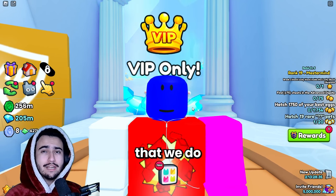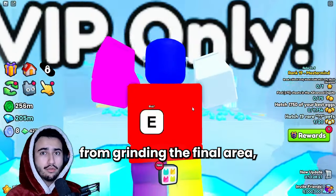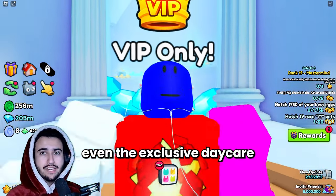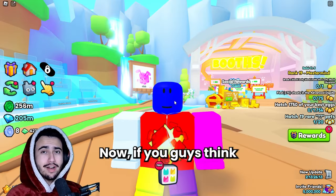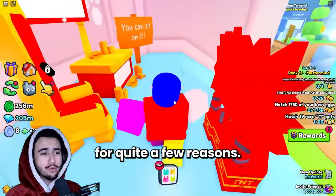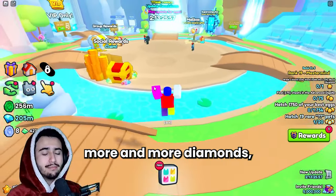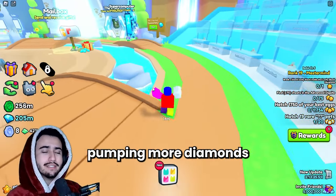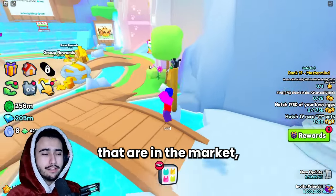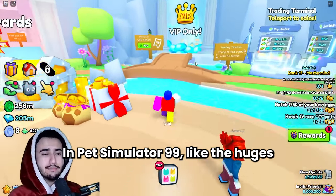There are quite a few ways we get diamonds in Pet Simulator 99 — breakables from grinding the final area, gift bags such as large and small gift bags, mini chests, and even the exclusive daycare and normal daycare. If you think inflation has been bad so far, you can probably expect it to get worse, because every update we are able to farm more and more diamonds, which is basically just pumping more diamonds into the economy. The more diamonds that are in the market, the higher the prices of essential things we need, like huges.